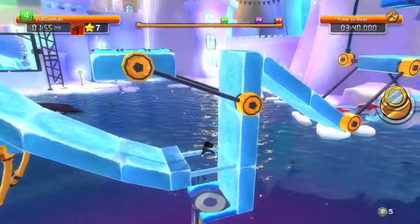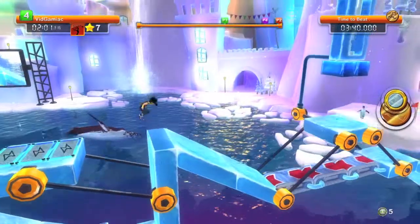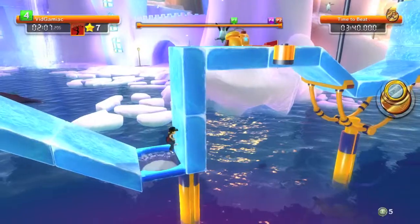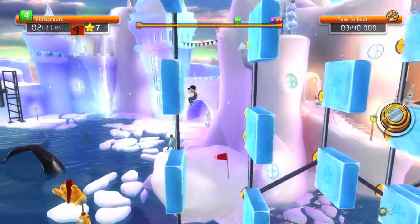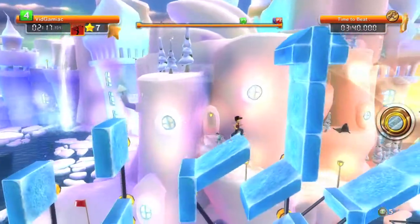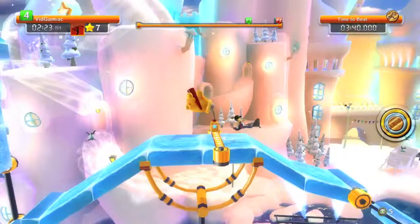Then you have this part — we're going to avoid the electricity and just trampoline and try to make it up. Then we're going to avoid the crusher by taking the lower part. We're going to do a slide and then try to run up this wall, checkpoint, then another bunch of wall jumps. You have this star — we're going to ignore it for now because we need the extra platforms.